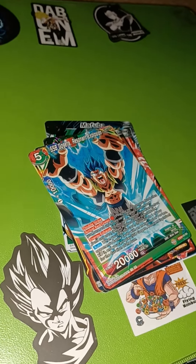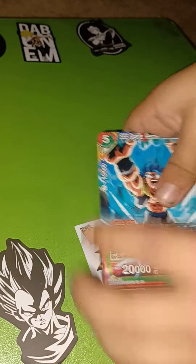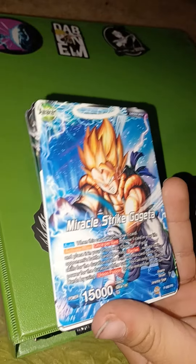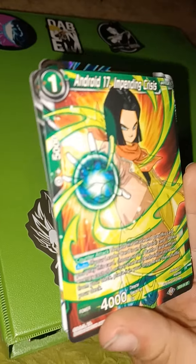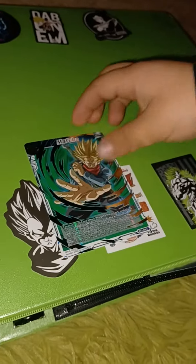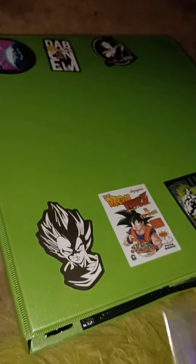We opened a pack of Goku cards and we're gonna see if we get a rare or not. First one we have Gogeta Blue, Bardock, we have this one, we have a double. Okay, I have another double. Okay, this is a Master Roshi — it's actually rare. Right there, Zamasu. Damn, we got Trunks. That's a rare, that's a pretty rare. We're gonna start the next one, the Zamasu pack.